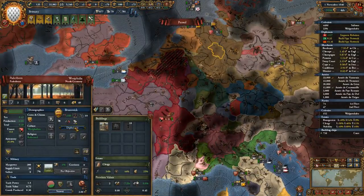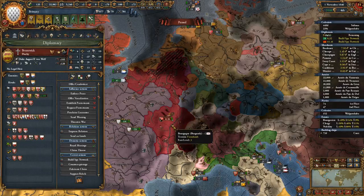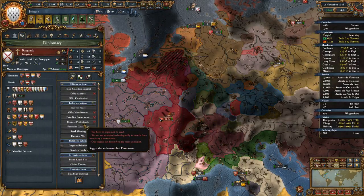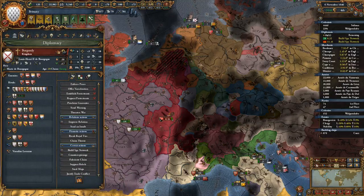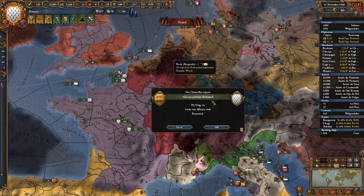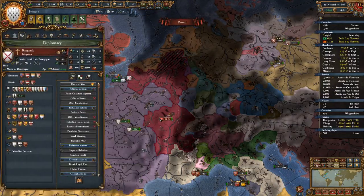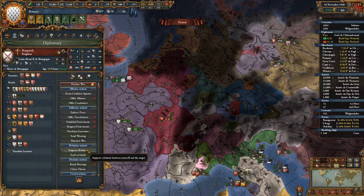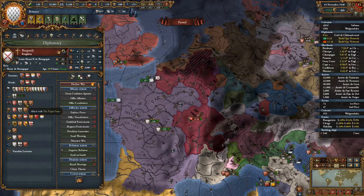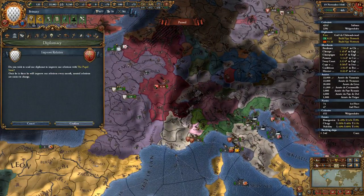That was your peace deal, we're done with you. Let's back them up — Denmark, Cologne, Papacy, Muscovy. We haven't improved relations with the Papacy in a while, let's do that.